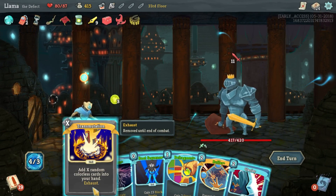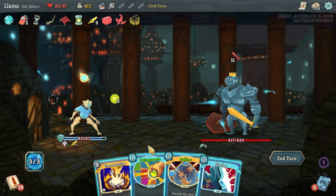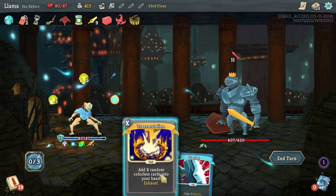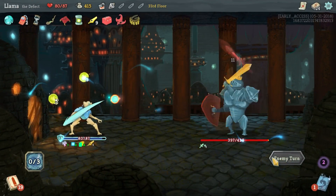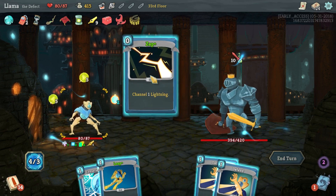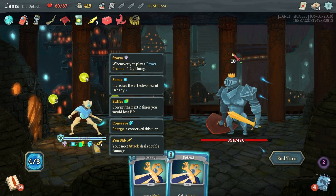Storm it, boot sequence it. Gain two focus - I think we buffer. We buffer it up. Let's just get rid of this, I really don't want it. We take no damage. If we get decent cards here we might want to exhaust our thing. What I can do is zap, leap, and conserve. Now we're bringing four energy into next turn. That's a lot of energy. I also have this we could run, which might be worth using on this guy.